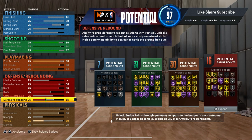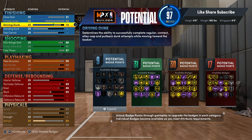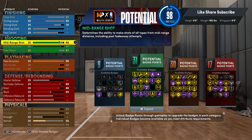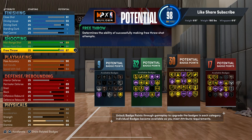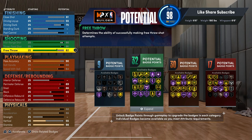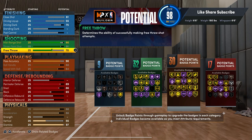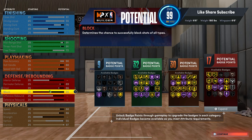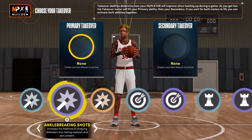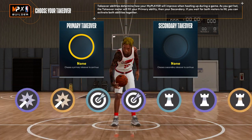We're going to throw this back on real quick — put the perimeter back to 89 and the driving dunk back to 75. We're going to get into the badges real quick. You got the shot-creating takeover, sharp playmaking, and a lot of fire. So for a play shot, this is looking really clean.